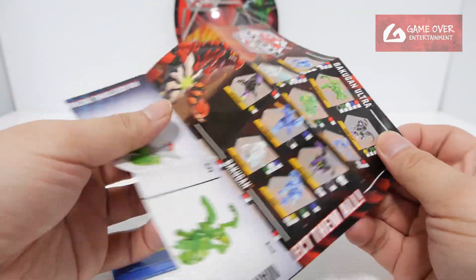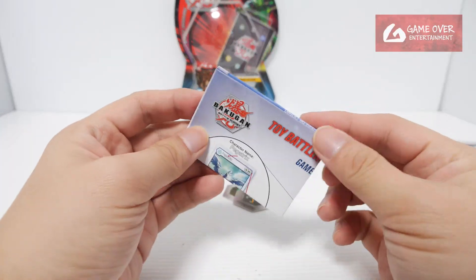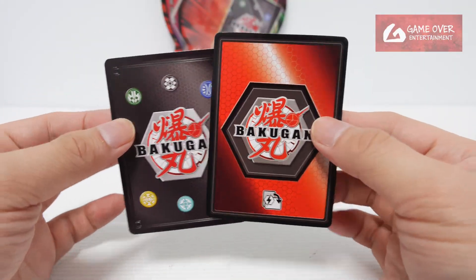The instructions and checklist — eight steps. And the rulebook. Okay, the character card and the ability card.